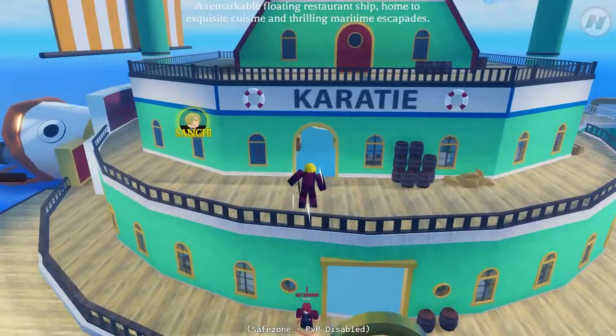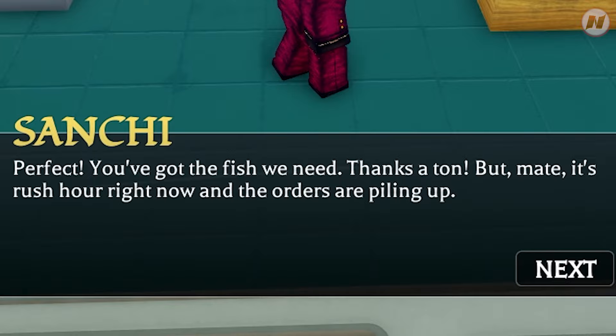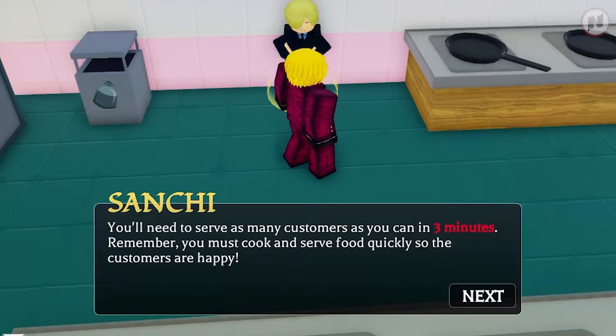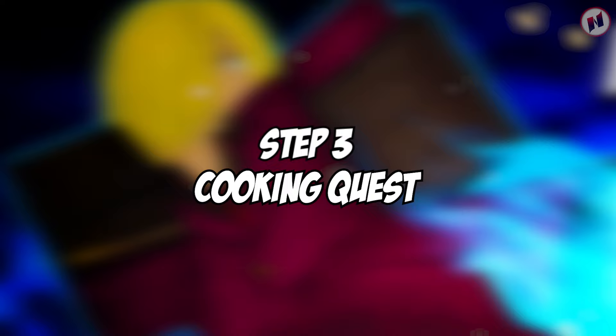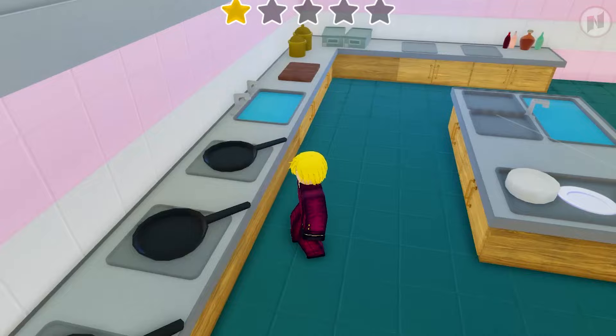Back at Baratie, talk to Sanji again. He says: 'You've got the fish we need, thanks! But it's rush hour and orders are piling up — you'll need to serve as many customers as you can in three minutes. Cook and serve food quickly so customers are happy.' You must end up with a five-star rating. Three, two, one — let's go, I need instructions!